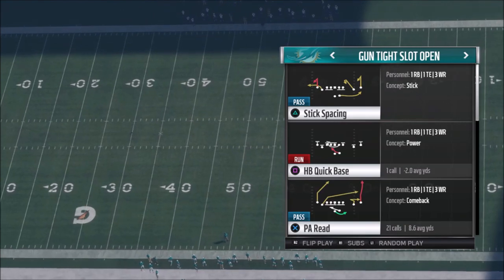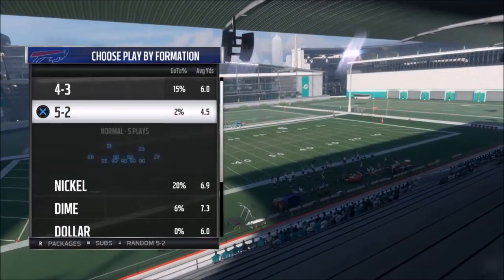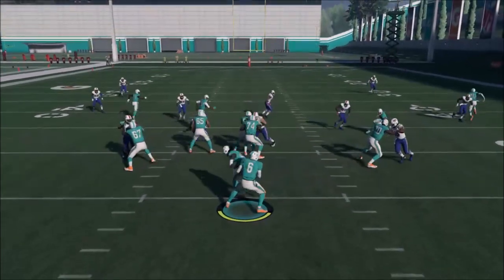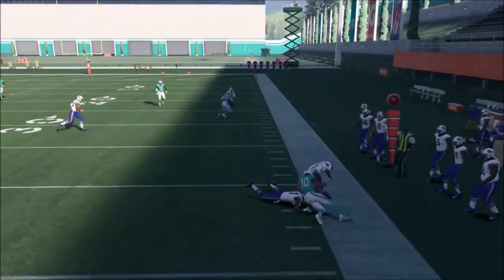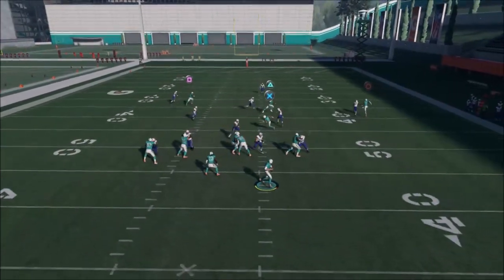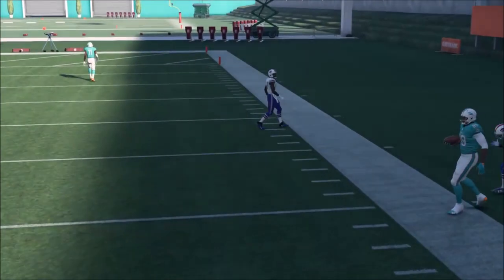The first play is the PA Reed. We'll match it against a random nickel defense. This play is simple and actually pretty good to run as-is. Your triangle route pulls coverage back to get the X route open — those two are your main reads. The tight end crossing the middle against man coverage is also a really good option.